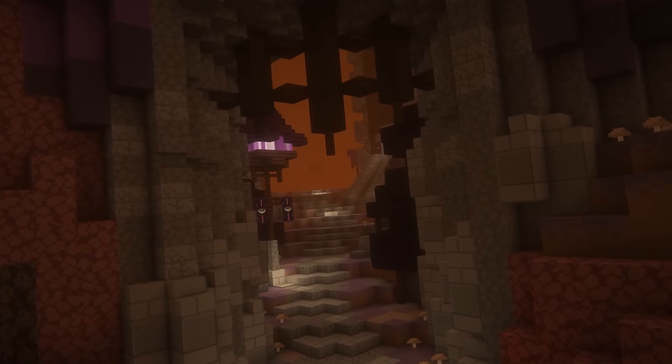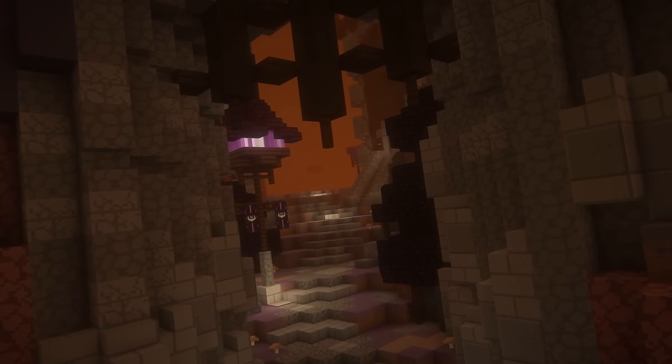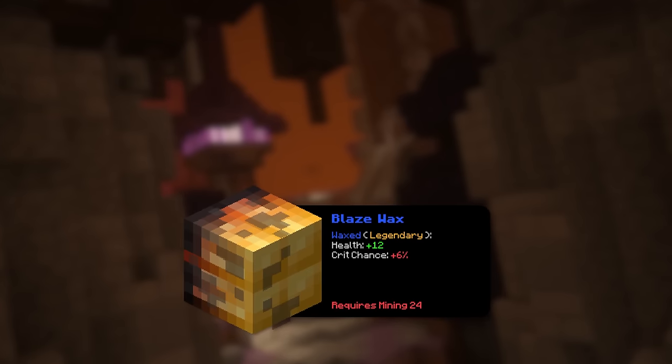It will only be worth it at like catacomb 49 or 50 when you start playing mage. That of course doesn't include the implosion belt because you will only use it when you play mage. Then finally, for reforges, put waxed if you use terminator and put strengthened for everything else.